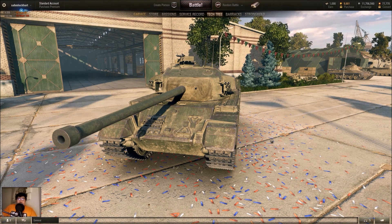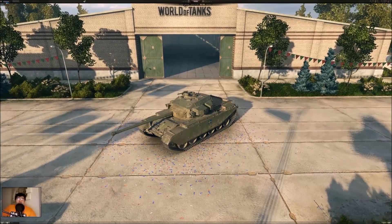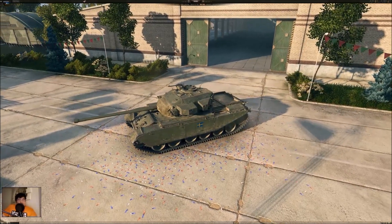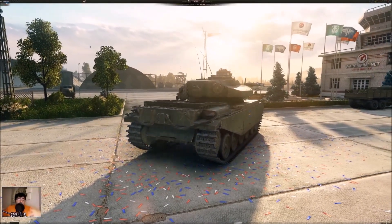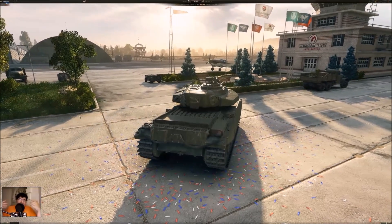We might see the biggest overhaul — biggest buffs and nerfs — in patch 9.20. There's going to be a new model for the M48 Patton with the Urdan Israeli cupola replacing the M1 cupola, and a buff for the M46 and M48 Patton. There's going to be a lot of changes for other tanks like the IS-7, T-54s, T-44s, AMX 30 series, and the Bat.-Châtillon. We'll talk about all the buffs and other stuff when the data mining evidence is more concrete and we have enough details.